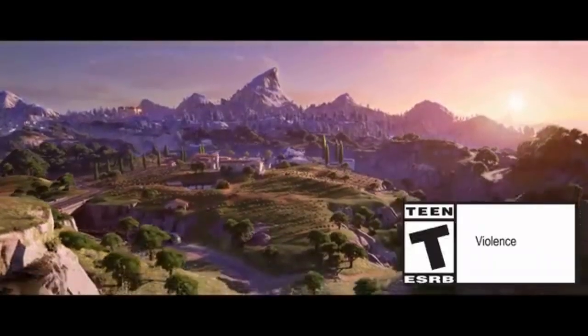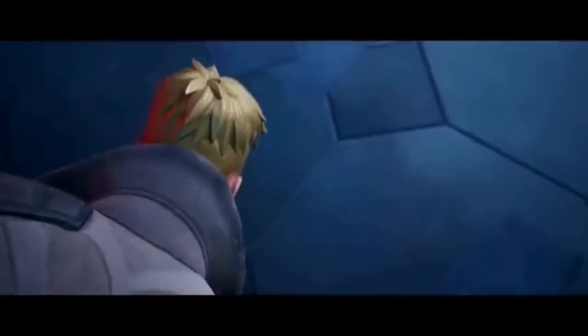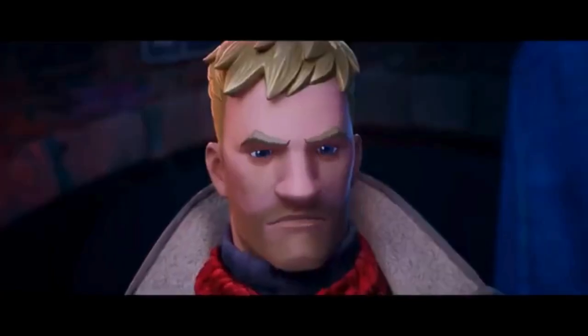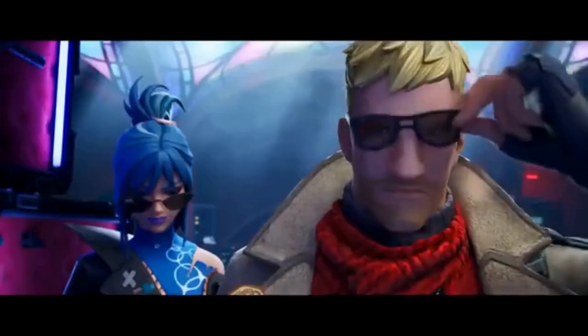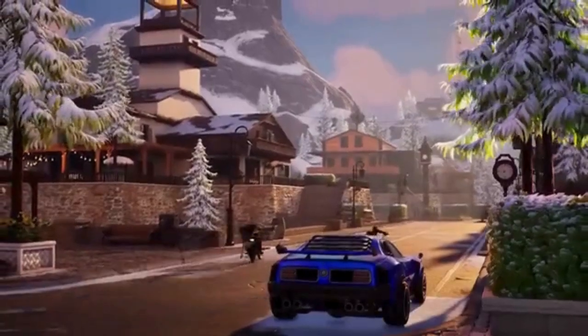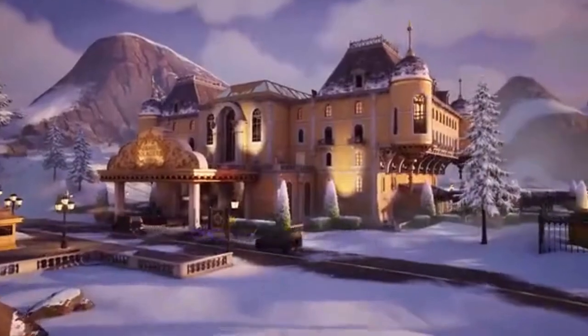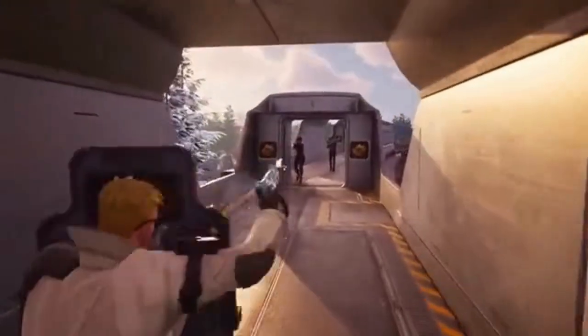Fortnite Chapter 5 is also home to formidable new bosses, each guarding their domain with unique skills and strategy. From Oscar's stealthy maneuvers in the forests to Valeria's fiery dominance in the tundra, these bosses aren't just obstacles — they're gatekeepers to crucial resources. Finding them is a quest in itself; defeating them yields society medallions, powerful weapons, and valuable loot. But beware — each victory paints a target on your back. In Chapter 5, to be a hunter means being hunted as well.